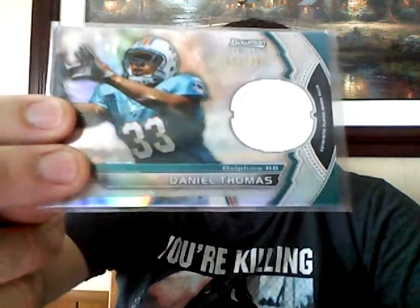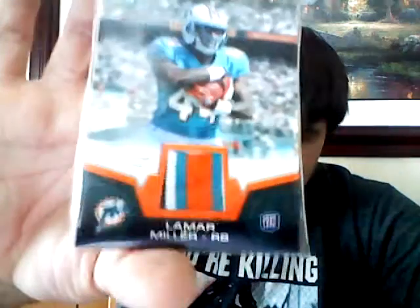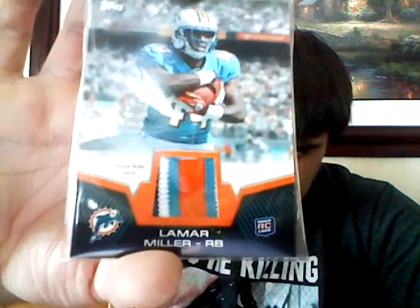Tannehill rookie - it's gonna be a million bucks by the end of the year. Nice Jarvis Landry Extra Points, I like it. Danny Thomas - looks like he's gonna make the team this year. Tannehill from Bowman, I don't have that one. This is like a four-color Lamar Miller patch from Topps. That's a pretty nice looking card right there. I really like that. Nice.